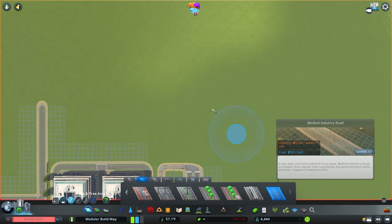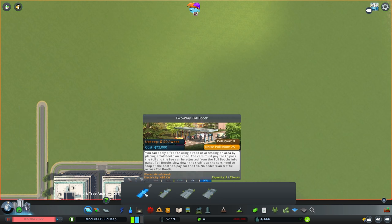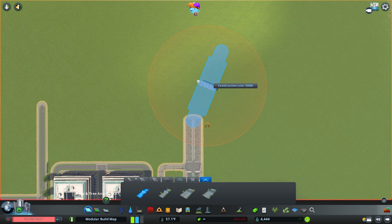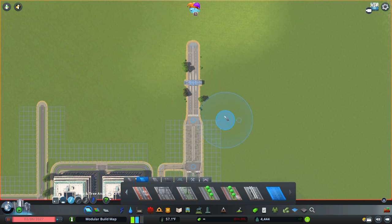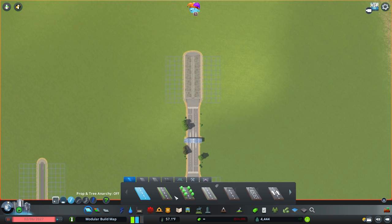First of all we're going to grab ourselves any arterial road. I'm going to use the industrial roads for this just because of the kind of vibe that they have. We're going to start drawing out by an initial distance of 10 tiles to start with, and then we're going to switch into a toll booth to grab a two-way small and tether this onto the end so it snaps straight ahead. We'll then come out by another distance of 10 tiles and switch down to our small roads.